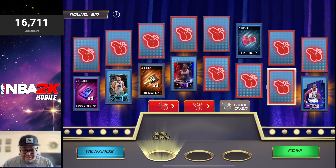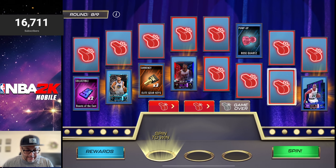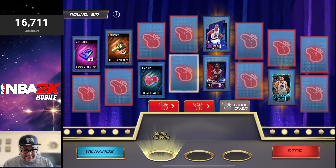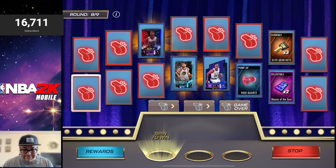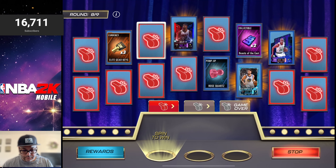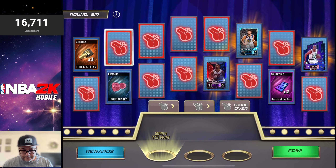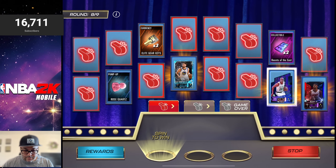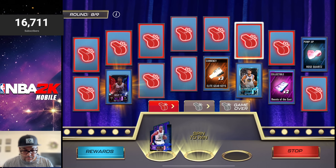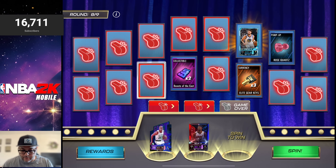Round number eight — we got Jimmy Butler on there, that's a sick reward. Back to the team loyalty bonuses and the Eastern Conference loyalty bonuses, Jimmy could be a lot better with the power boost. We got Ray Allen on there, and Klay Thompson and collectibles. Some of the best shooters of all time right there. Another whistle, and another one. We got Ray Allen — that's good. We got Jimmy Butler too, so we got the two reward cards we wanted on this one. W for me.